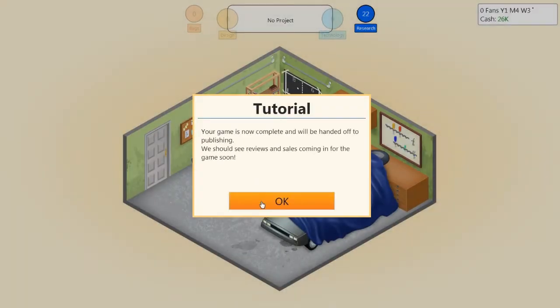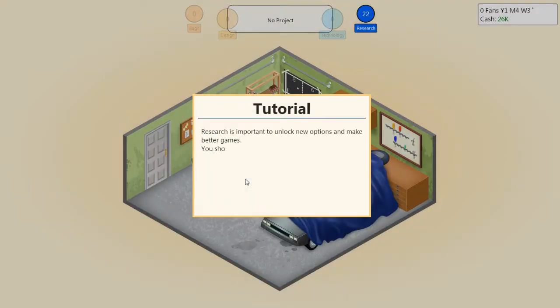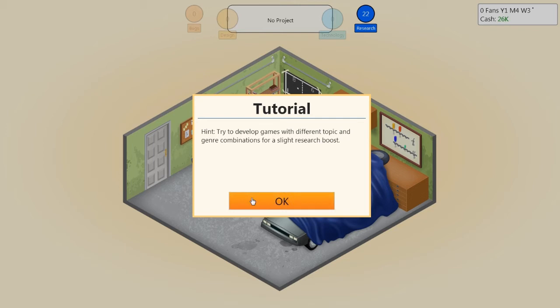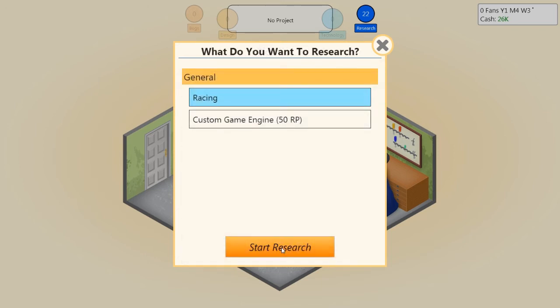The game is now complete and will be handed off to publishing — we should see reviews and sales coming in soon. You also gain research points which you can use to unlock new options for future games. Research is important to unlock new options and make better games; you should try to save enough to create your own game engine, which will greatly improve your games. I'll research a new topic: racing.